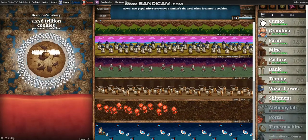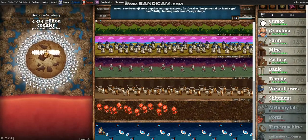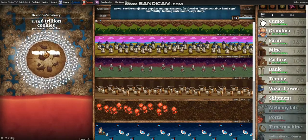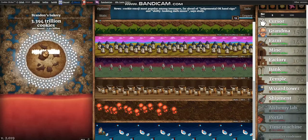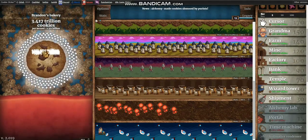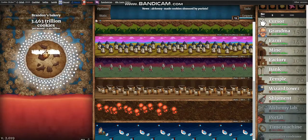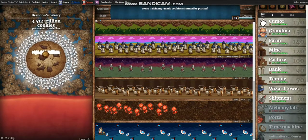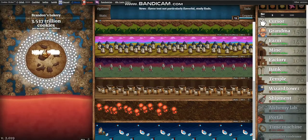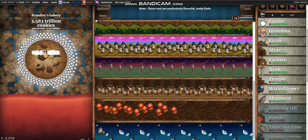I don't know what number episode this is, but I feel like we're doing decent. We have 2.31 billion cookies per second. The next building's at 120 trillion. So, if we get a really good golden cookie, we might be able to get anti-matter condensers and the kitten engineers, which would be amazing. That would increase our cookie production so, so much. That's what I want to get next.